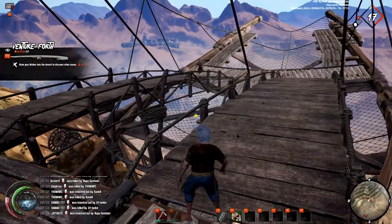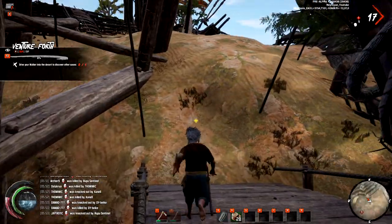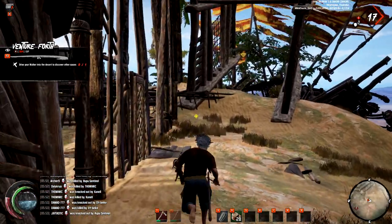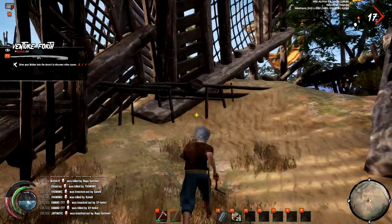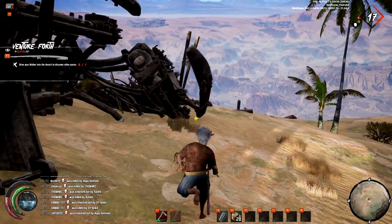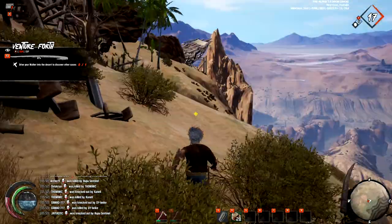There are two of them, so we run away. It's kind of silly that they want to PvP in an area like this. And that person also has unlocked the staff, which is just a better weapon.